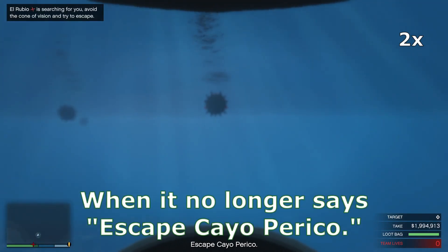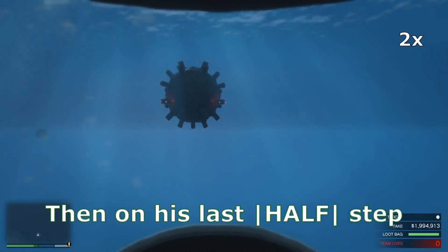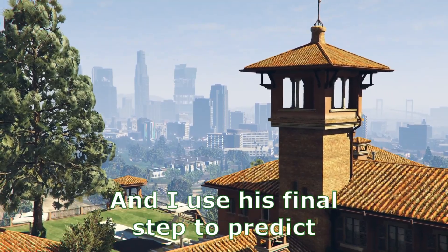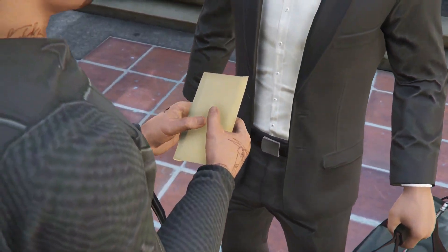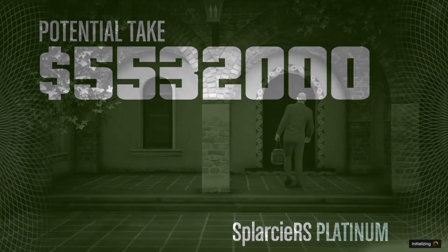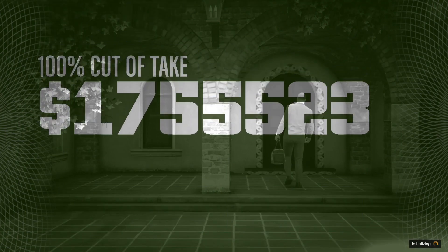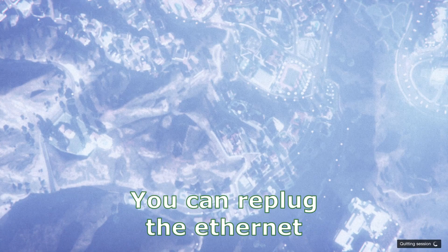When it no longer says 'escape KO Perico', you can get ready for the replay glitch. Wait for you and the guy to trade packages in the cutscene. Then on his last half step, you will pull the ethernet cable right as the screen pauses and changes color. I don't react to the screen change — I use his final step to predict the screen change. After this, just spam enter until you get kicked to solo. Then when the 'quitting session' in the bottom right disappears, you can replay the ethernet and go back online.